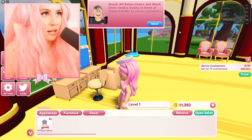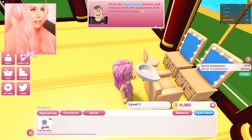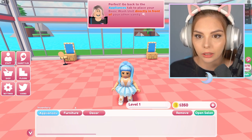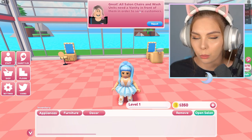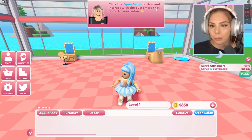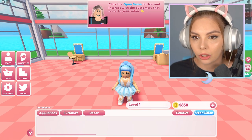All salon chairs and wash units need a vanity in front of them in order to serve customers. Go back to the appliances tab to place your basic wash unit directly in front of your other vanity. All salon chairs and wash units need a vanity in front of them in order to serve customers. Then click the open salon button and interact with the customers that come into your salon.